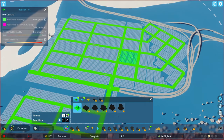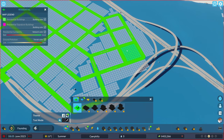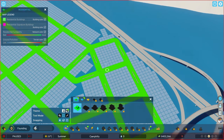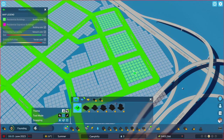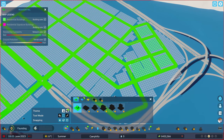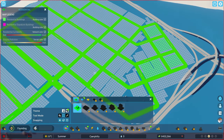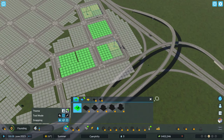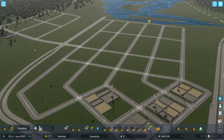We've got power, water, and roads. Now all we need is zoning. Let's start with some residential zoning near the highway. I want to do marquee selection — I want these houses built off these streets. I watched before and the advice was if you zone right to the edge, sometimes houses want to go on the other side of streets, which looks silly. So there's that zoned in. I think this would actually be a really good place for a shopping centre, but we'll leave it for now. Let's press play and see how it unfolds.